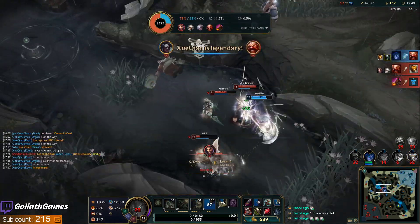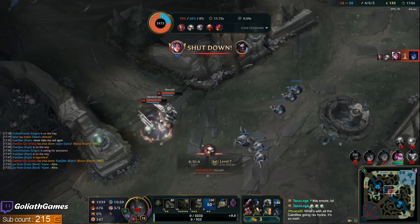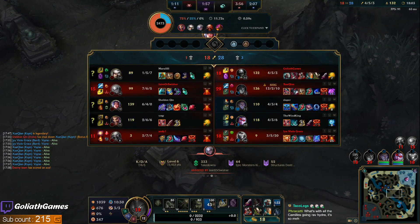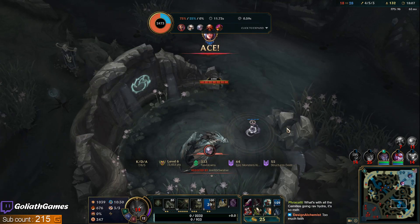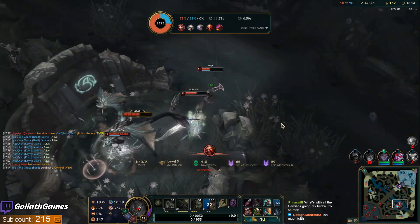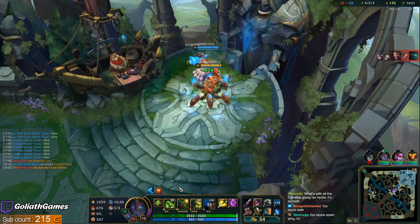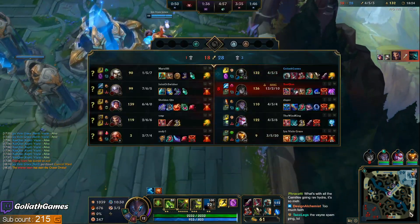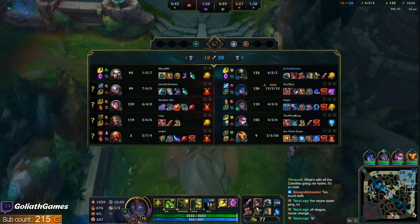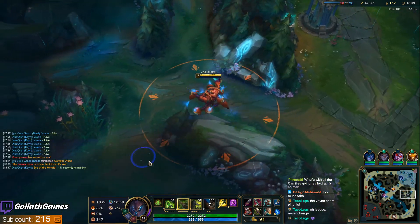Dude, I feel like he wins this. Camille's going Ravenous Hydra — I actually haven't seen that too much. I see a lot of Titanic Hydra. I feel like Divine Sunderer plus Titanic Hydra, you're just so tanky. Damn, these teamfights are spicy.